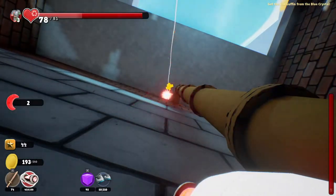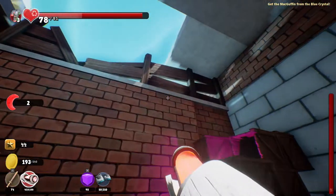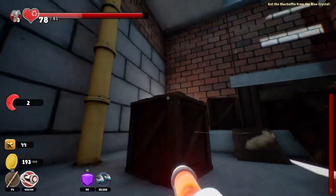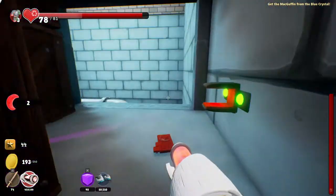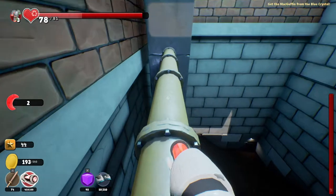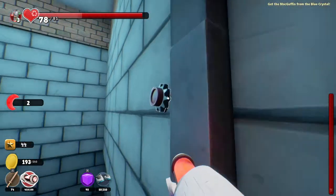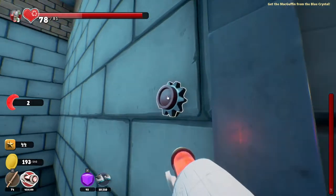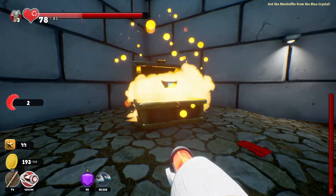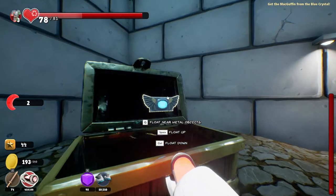Let's grab ourselves a card in case we need it. Do we need anything here? We've got this button — what's this gonna do? I don't know, let's just go down here and grab ourselves a chest. Whoa, what the heck is this? 'Float near metal objects — Space to float up, Control to float down.'